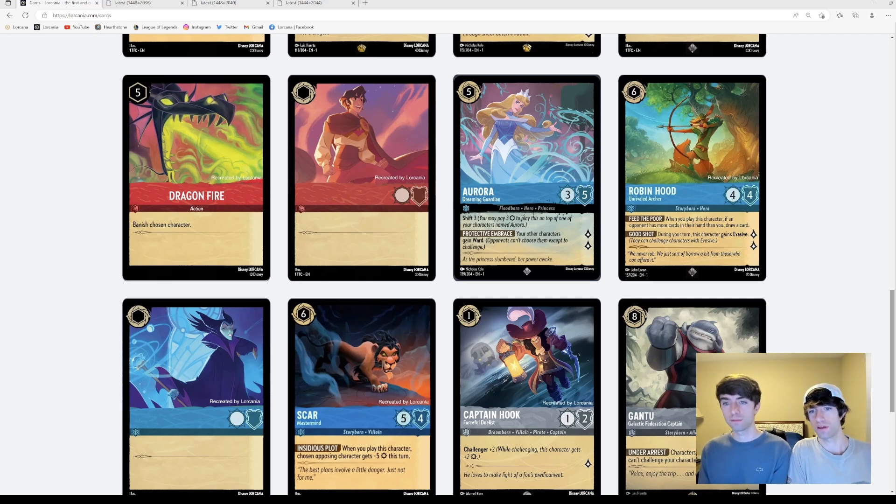The way her effect works makes the opponent target the initial Aurora with abilities first if they can, because they can't target anything else. She almost puts a target on herself and will probably be removed relatively quickly after she comes down, if opponents are worried about her effect lingering. So there's definitely the potential for her to get out of hand in a crazy setup, but most of the time it doesn't happen very often or is hard to achieve.